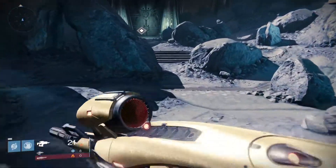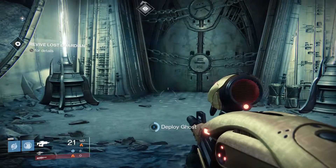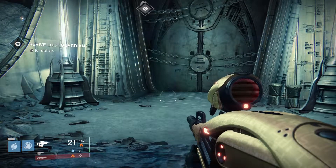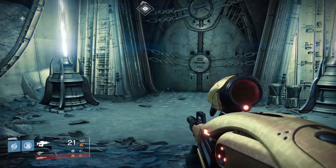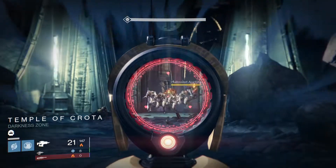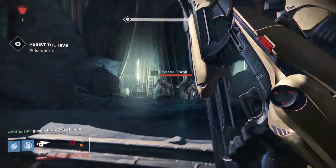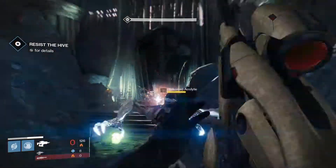If you don't have it, don't worry about it — you can still do it. The thrall, as they run out, they line up, which makes it incredibly easy to get multiple kills in one burst. What you can do is get to the cutscene, wait until your ghost shouts 'we have awoken the hive,' then kill all of the thrall coming out with your fusion rifle, die, and repeat the process. That's basically it.